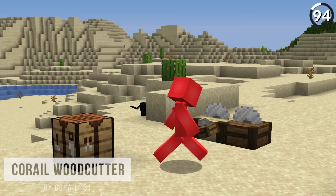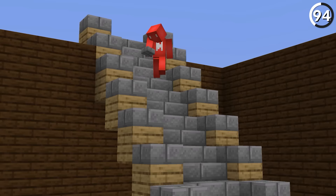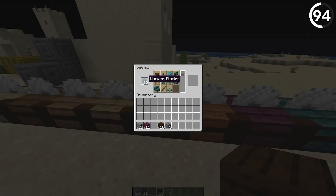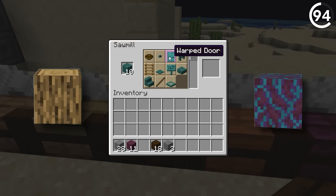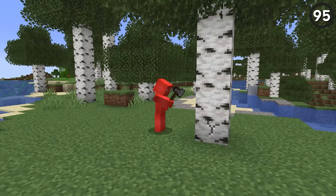The stonecutter is great, but it doesn't work for wood items. So now we've got a woodcutter to help us out. A stonecutter makes it so much easier to craft things like stairs and slabs, and now we can do the same for our logs and nether stem blocks — which should help save us on some wood, and hopefully prevent a few more forests from getting chopped down.